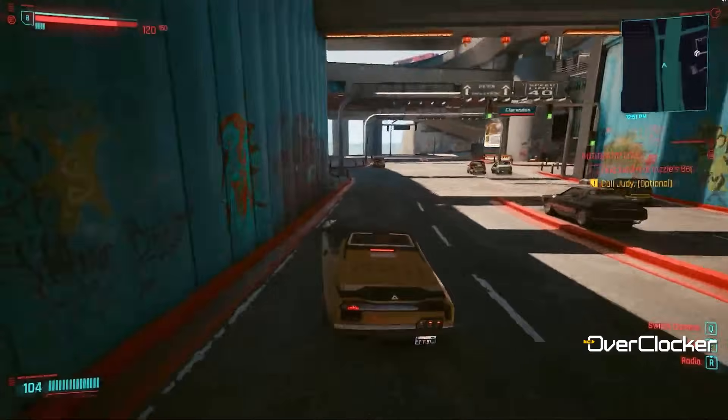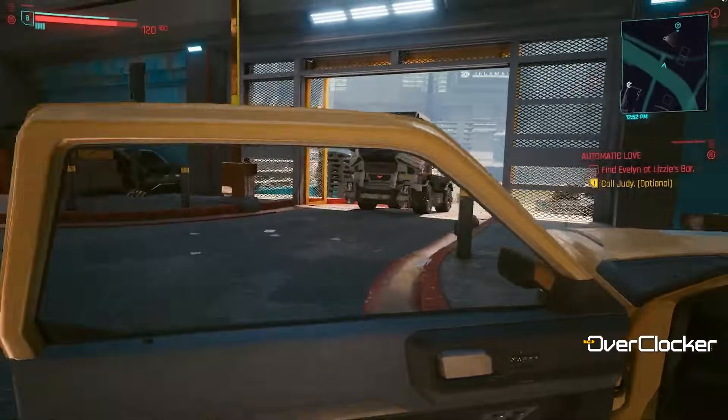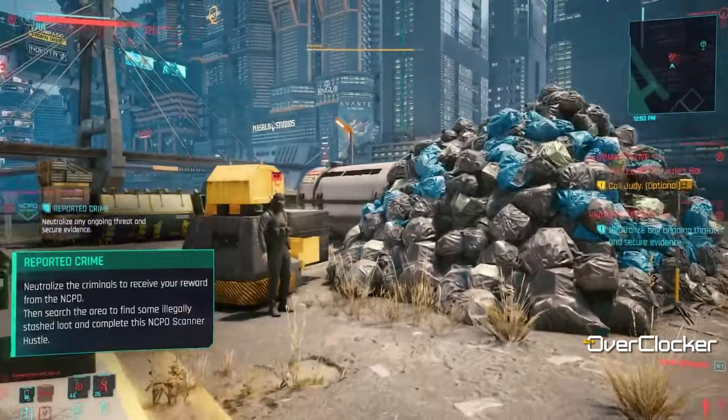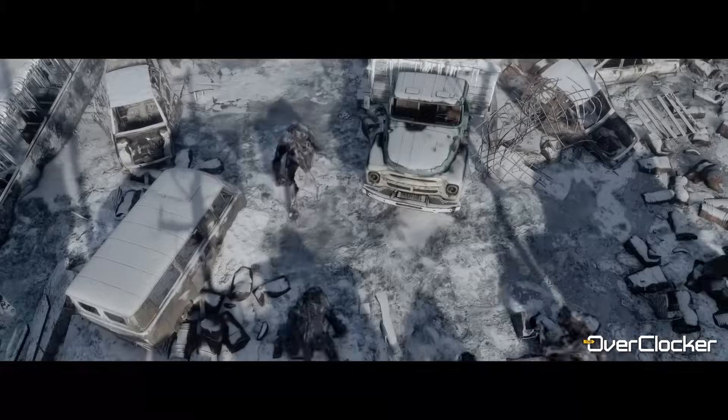Now we get to Cyberpunk, which some would argue is the most graphically advanced game on the market today. Ray tracing is set to medium, and the 4060 Ti surprisingly manages to reach 60 fps at 1080p without DLSS — impressive stuff. The 4070 is obviously faster, with its one-percent lows above the 4060 Ti's average frame rate, delivering a smooth experience at these settings. At 1440p, however, you'll most certainly need DLSS for the 4060 Ti; in raw performance terms, 1440p is just asking a bit too much for that card.